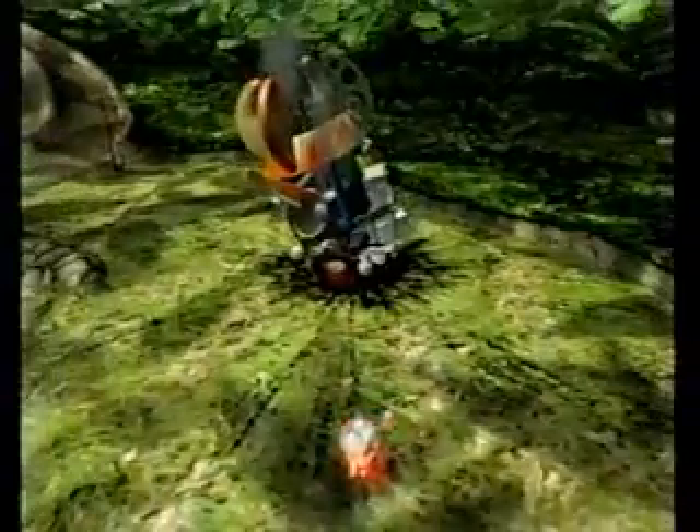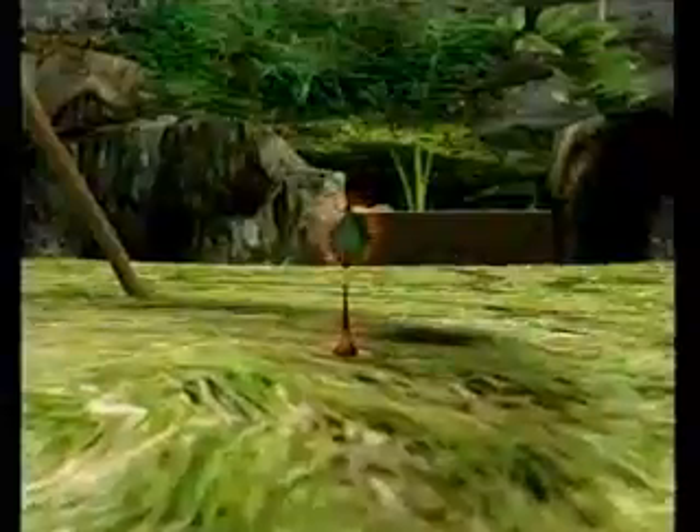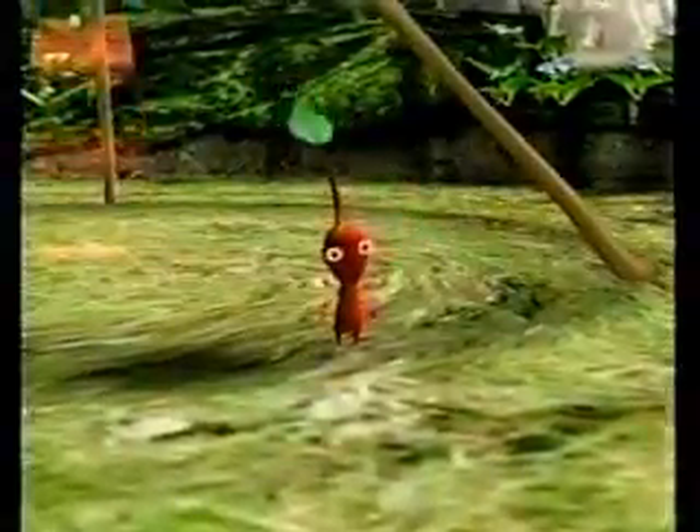Here's the deal. You crash on a strange planet, scattering pieces of your beloved spaceship, the Dolphin, all over. You got 30 days to collect 30 pieces and get out of Dodge. On the first day, find and pluck your first Pikmin, and it's on.